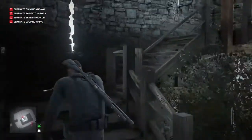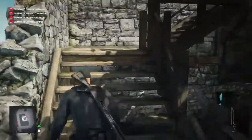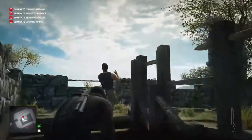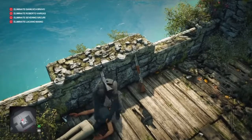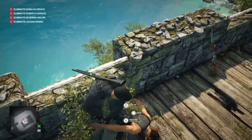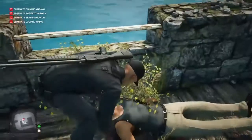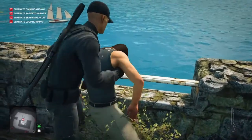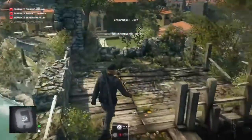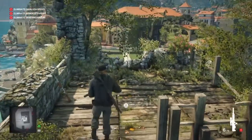Once that's done we make our way into the tower, retrieve our sniping rifle, and head to the very top. We render the guard up here — our second target — unconscious with the briefcase and then try to throw him over the ledge. It was late when I recorded this and I couldn't see the throw prompt at first, but eventually I noticed it and we throw our second target over the edge for an accident fall kill.